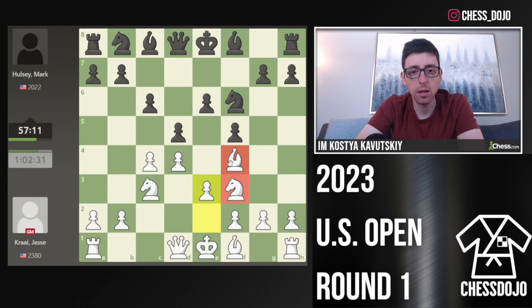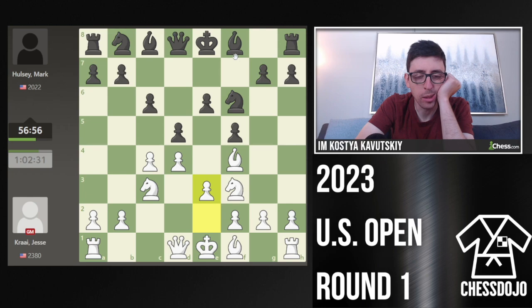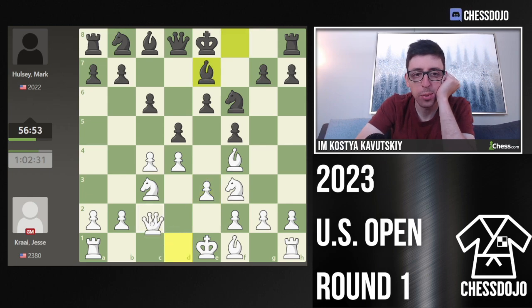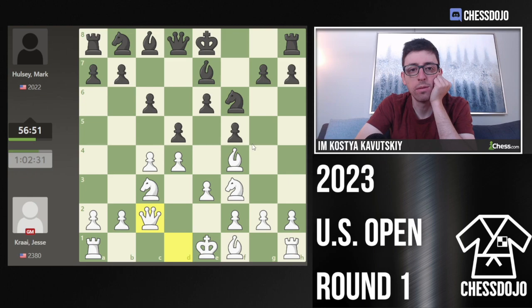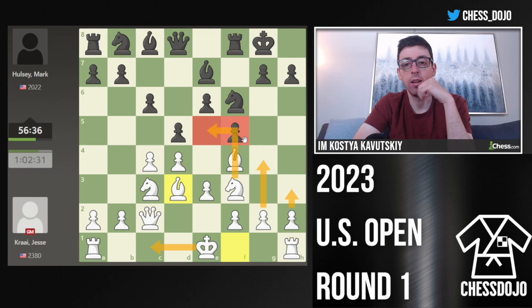I think this is a really nice setup for white because we get total control over the E5 square. We can always play F3 somewhere. I just like this setup — it's simple and straightforward for white. The idea from here is to go Knight E5 and then play H3 and G4, then castle queenside and have a lot of fun on the kingside.